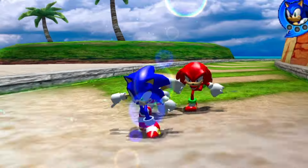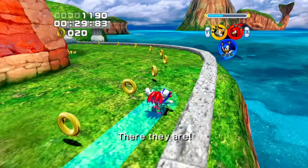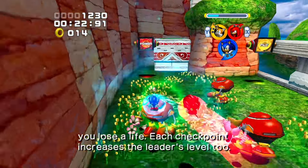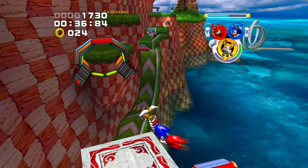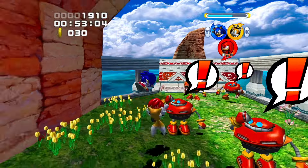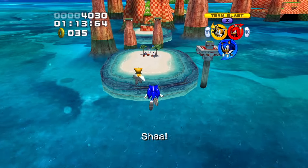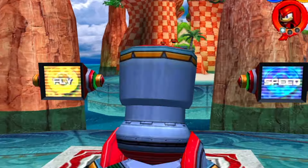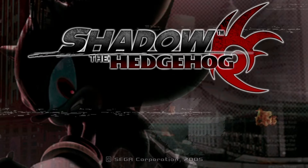Next up we have Sonic Heroes, and while I despise this game, I do like some of the colorful environments it goes for, and Seaside Hill is one of those. I really love the arrows in the grass — that's such a cool effect — and it's shockingly detailed. A lot of the transitions between materials look really good, with more detail than even the Adventure games. But I'm not a huge fan of the oversaturated, overly contrasted look of Sonic Heroes, so I gotta give it a B.